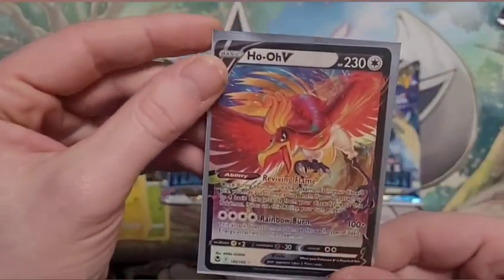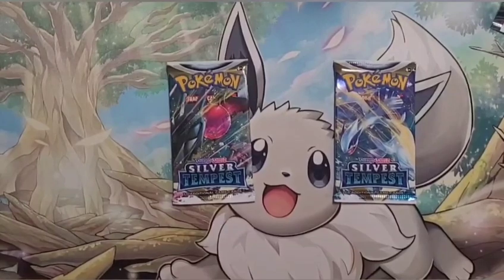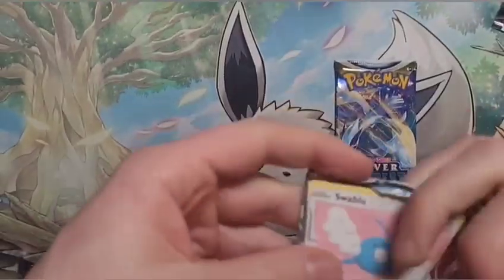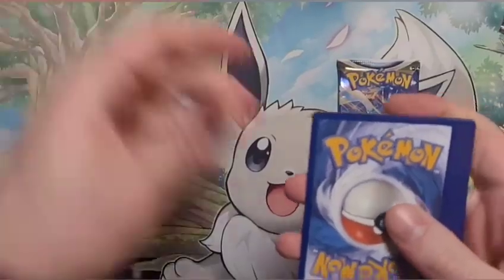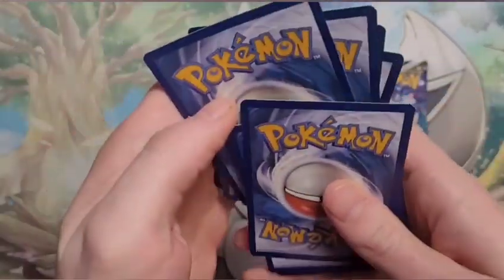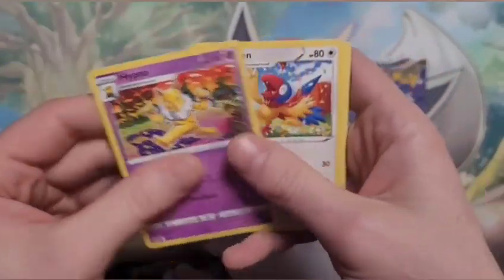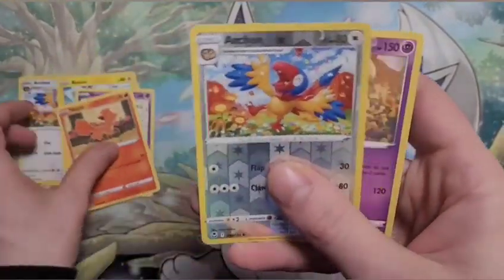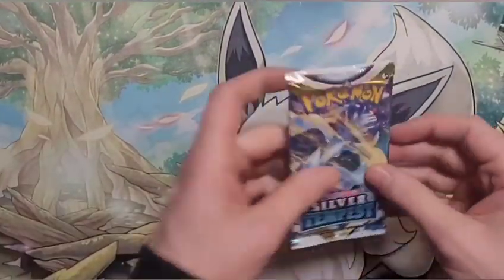Let's see what else we can do — sleeve him up, get him all nice. Two packs left on the line — how are we gonna pull this off? Here we go, code card — I'm kind of nervous here. I'm gonna say fire — yikes! All right — Argent, Swirlix, Rotom, Drapion. Nothing really there.